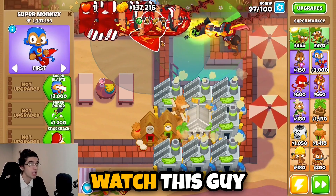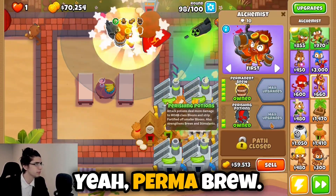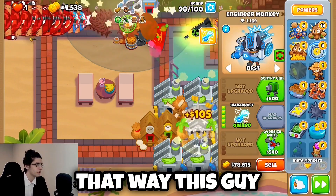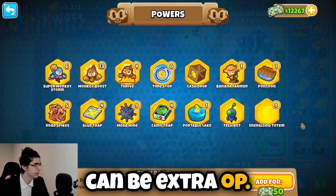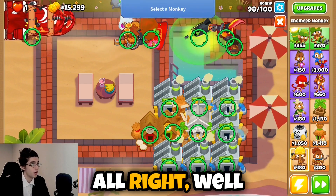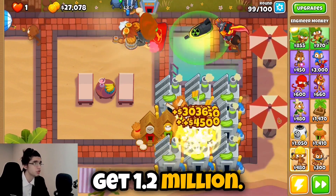I guess we just sit back and watch this guy destroy things. I'll give him a permabrew and a neat little engineer over here, and an ultra boost eventually so this guy can be extra OP. I need to buy a tech bot because I didn't buy one beforehand. All right, we'll ultra boost him now and we should be good until we get 1.2 million.